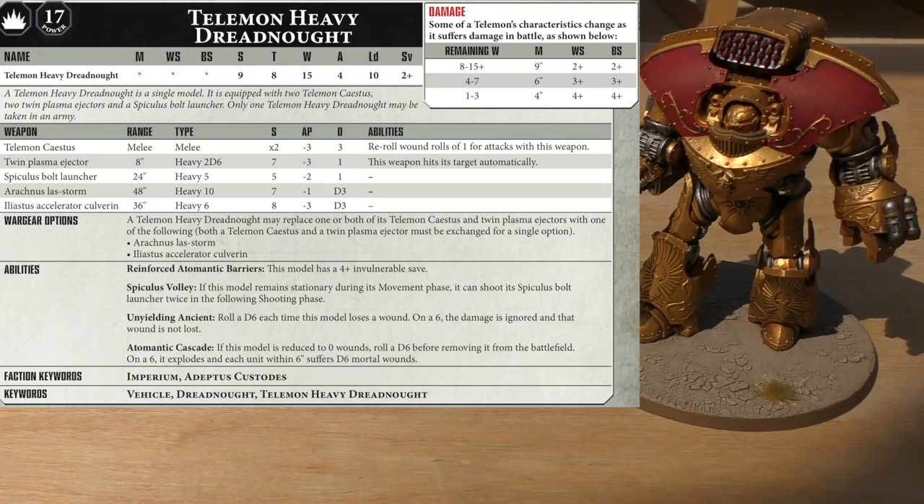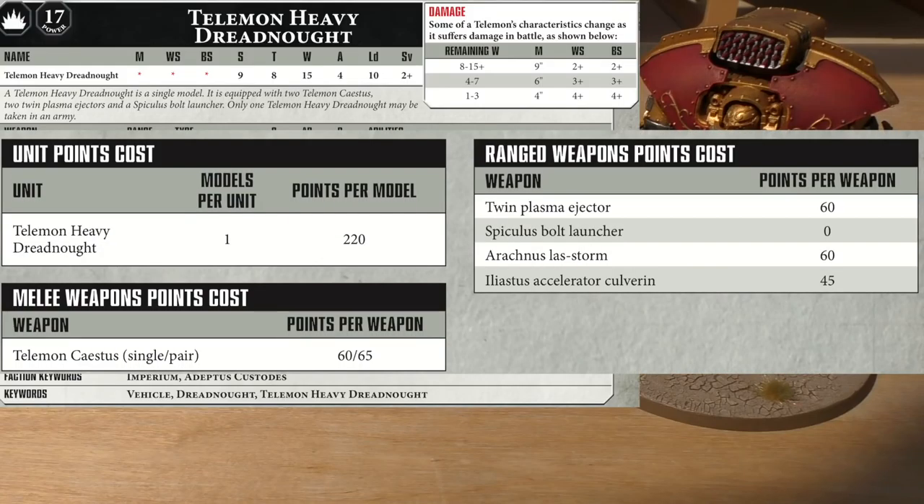The power points cost of the Telemon Dreadnought is 17. The points cost is 220 points. Then for ranged weapons: the Plasma Rejector is 60 points, the Arachnus Laz Storm is 60, the Spiculus Bolt Launcher is free, and the Iliastus Accelerator Culverin is 45. For the Saestus, it's 60 points for a single one, and for a pair it's 65 — so much cheaper than paying 130 for two.